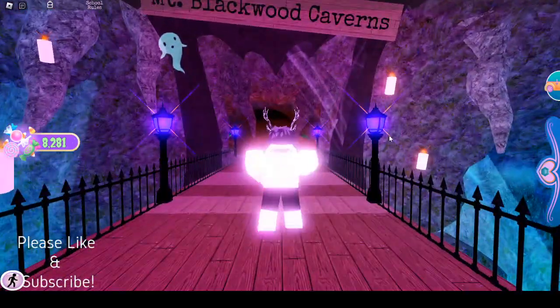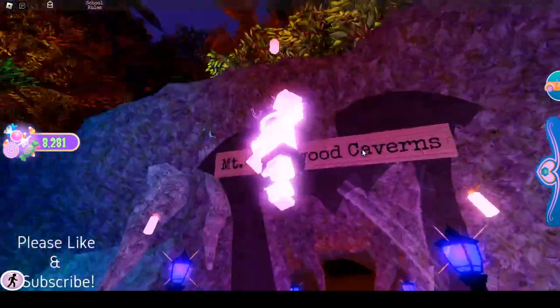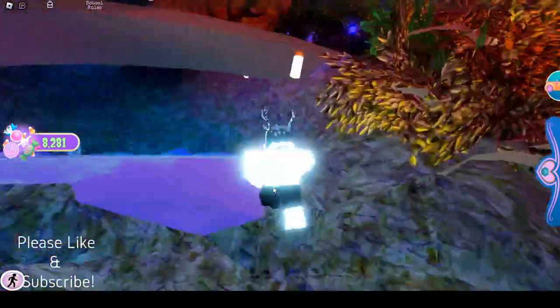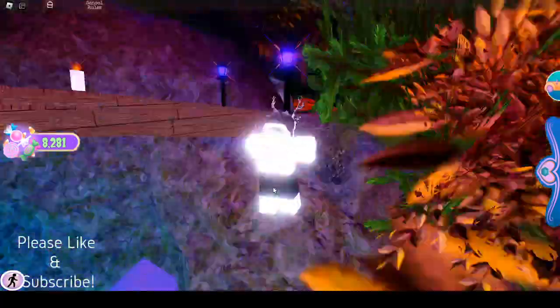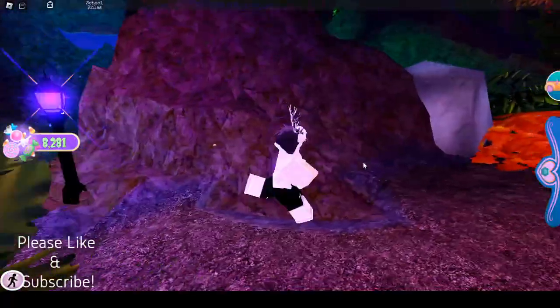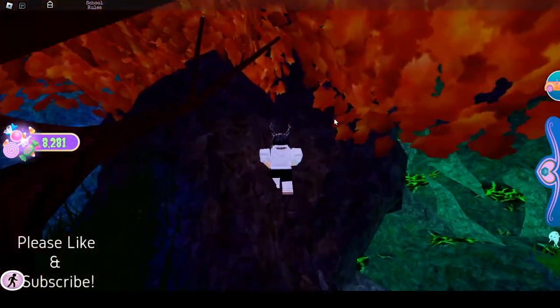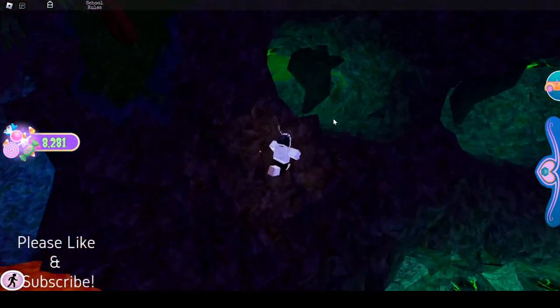So you're gonna come to the front of Mount Blackwood Caverns here, and we're gonna fly up to this bridge here. We'll stop flying because the game makes you stop flying, but at this point we're gonna get to this face thing, and you want to go up into the left eye here.